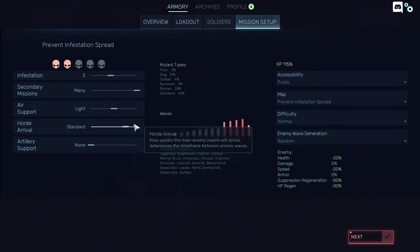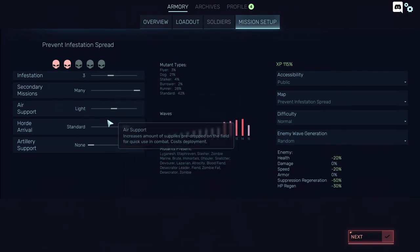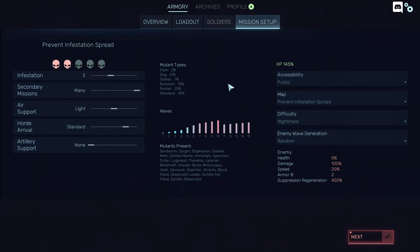You're supposed to fight as a team, so be careful of that. This is basically the basic stats for the difficulty. You also have flyer types and other options. Changing the difficulty only changes the amount of enemies you'll find — you'll get more elites, in short.